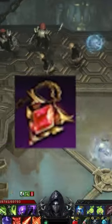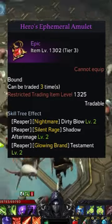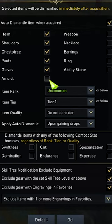Here's a guide to the new tripod system. Chaos Dungeons now drop a new item called Amulets, which have properties to enhance tripod levels. Update your auto-dismantle settings with the new amulet piece and set your exclude skill tree notification.